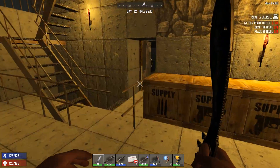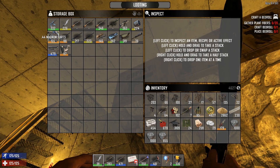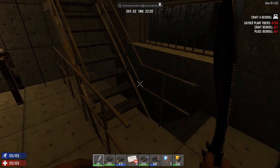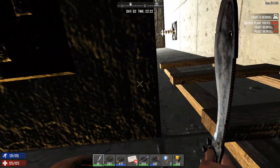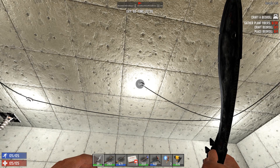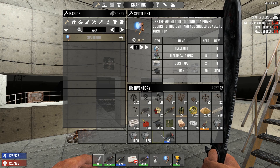Alright guys, we are back at base and ready to rock. I combined some more assault rifle parts to get my AK up to 332 — this is going to be my gun of choice. Let me show you what I'm crafting. It's a little dark in here — I'm going to turn on the lights. If you turn on the lights too early it's too bright, but if you wait until nighttime it's pretty good. My land claim block is working — that's pretty nice.